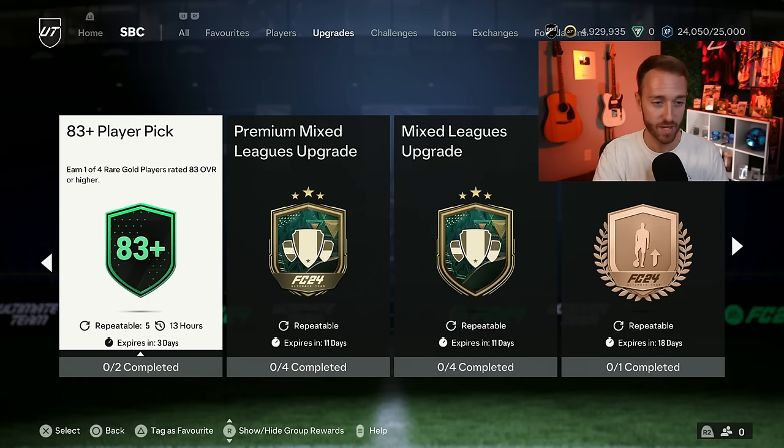This is another one that was dropped yesterday — the 83 plus player pick, which we've seen recently. It's back again. It's a one of four and repeatable five times per day. I haven't been doing as many of these because it requires a lot more rare golds, but with how packable the Golazo cards are, especially the little bro icons and heroes, I think it might be worth hitting these for some chances at informs, higher rated fodder, and those cards.